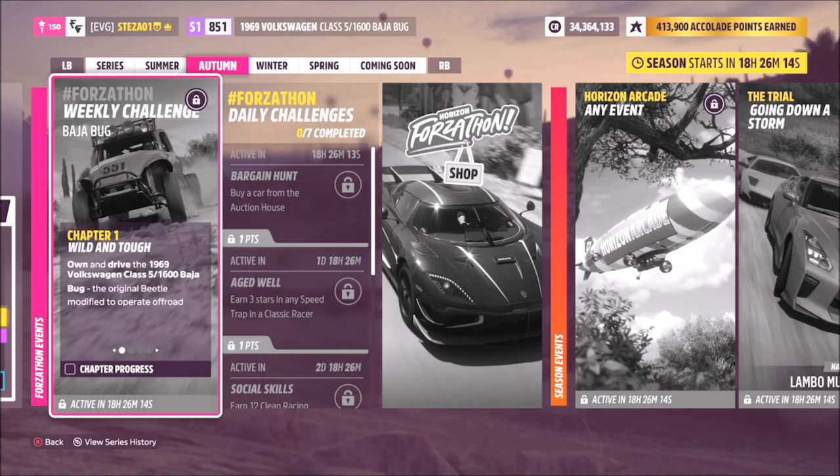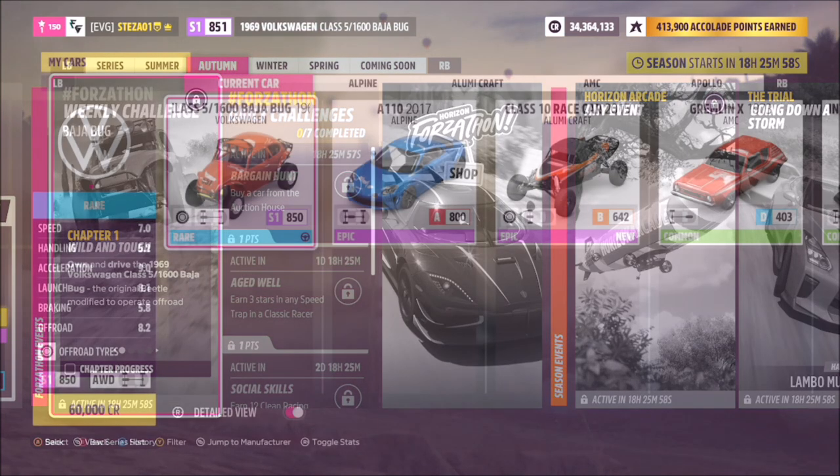Hello and welcome back to the channel. Today you join me for this week's Forzathon guide, which is called Baja Bug. This one is actually pretty easy and it wants you to use the VW Class 5 Bug to complete all of the challenges. So without further ado, let's get stuck into it and take a look at the car we'll be using.